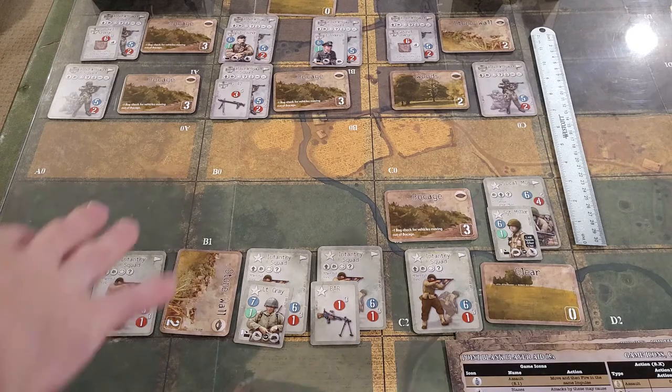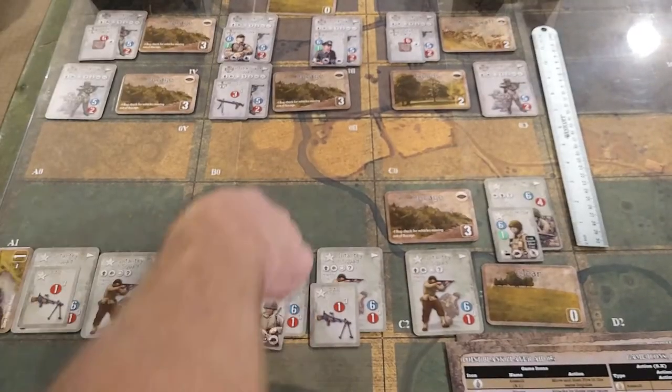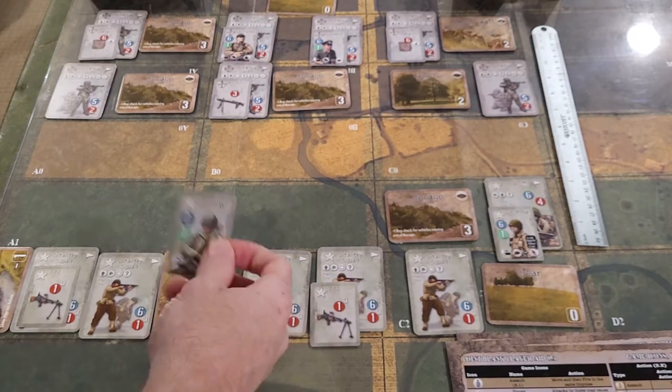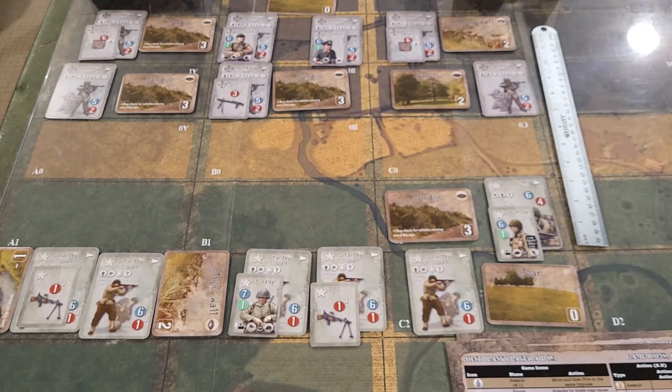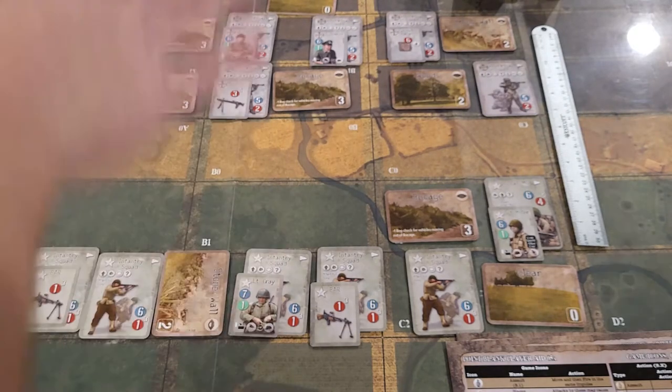Units may only have line of sight to adjacent sectors. So even though it looks like you can see here, you can technically only see here or around adjacent. This is going to be a lot of close firing. What's interesting is the U.S. player may utilize a star shell once per turn by spending one leader at the beginning of an impulse. That suspends the night line-of-sight restriction so you have normal line of sight for that impulse and for the other player's impulse as well - which makes sense, because if you're firing a starburst shell, it's going to help everybody.